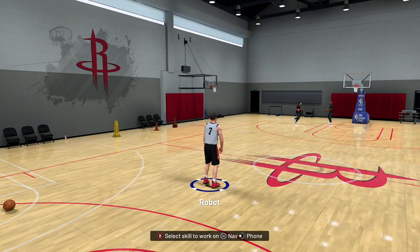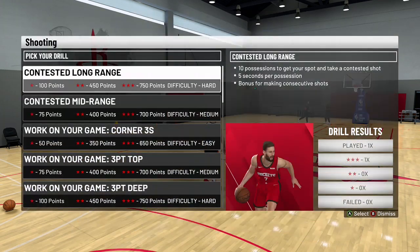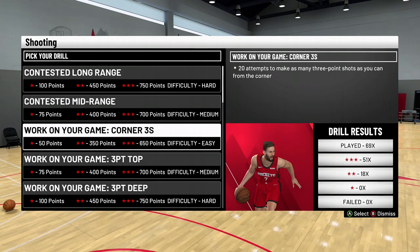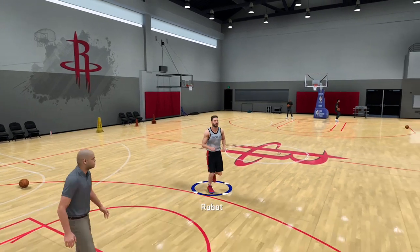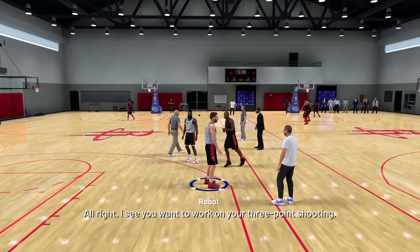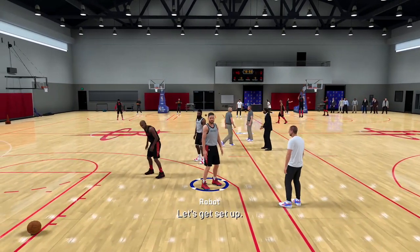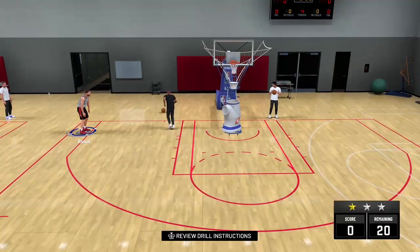So what you want to do is you want to go into your team training. You want to pick your shooting, you want to go corner threes. You want to practice this as much as you can, get all your badges. Get your catch and shoot hall of fame, get your silver corner specialist. And you want to put a jump shot that's nice and fast — have a gold or even hall of fame quick shot.